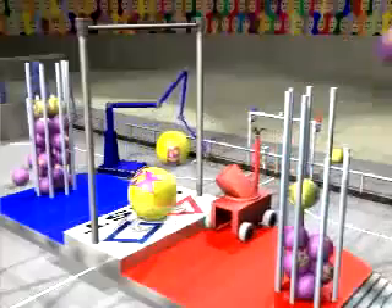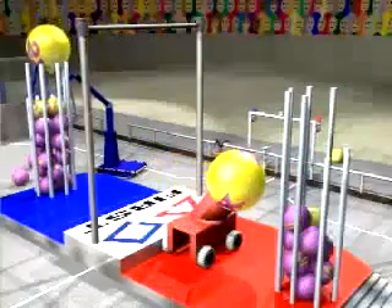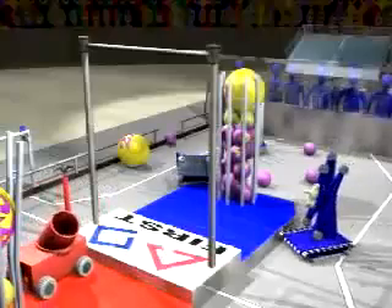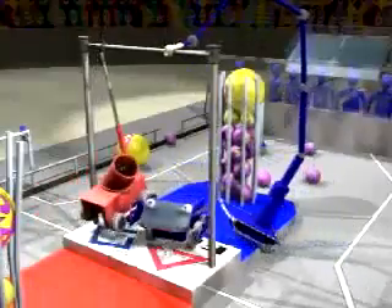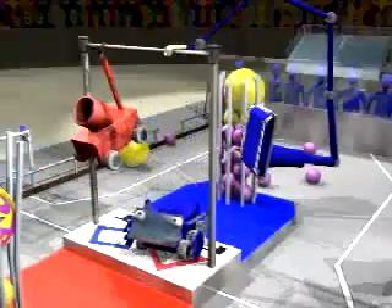As the end of the two-minute game approaches, robots will grab the doubler balls in the field and use them to cap their goals. This will double the scores of the balls in the goal. As the game winds down, robots will go for the ten-foot-high chin-up bar and try to pull themselves up and off the ground. Those that do so successfully get an extra 50 points.